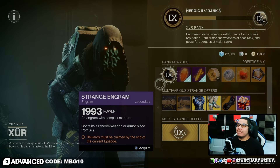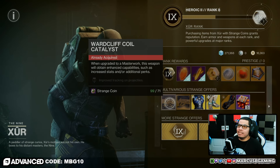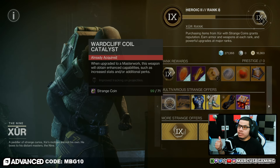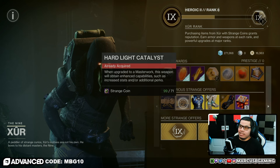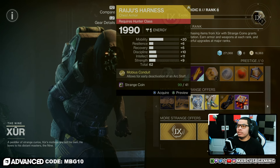Hey, good people, Xer is back in Destiny 2. Let's start off with what catalyst he is selling — that's gonna be Warcliff Coil and the Hard Light catalyst.